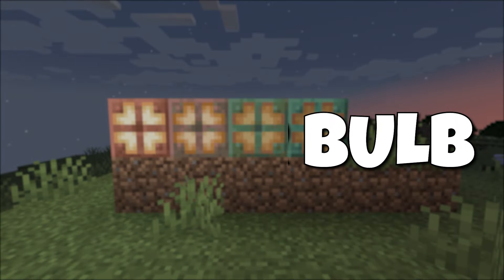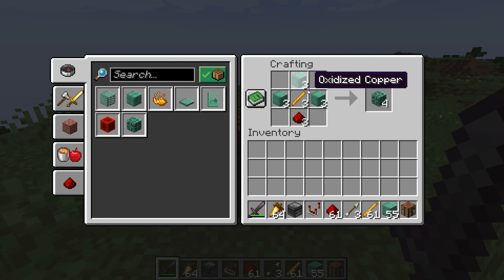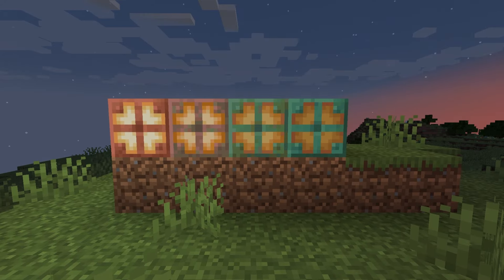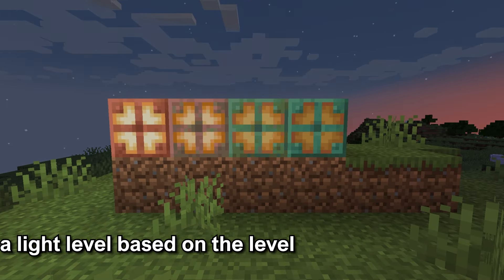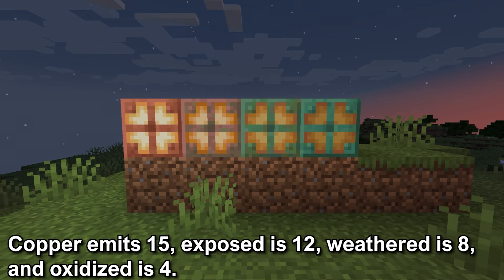Last is the copper bulb. The crafting recipe is three copper blocks of the same type, a blaze rod, and a piece of redstone dust crafts four copper bulbs in this pattern in the crafting table. The copper bulb is a new light emitting block. It will output a light level depending on the level of oxidation: at copper it is 15, exposed is 12, weathered is 8, and oxidized is 4.